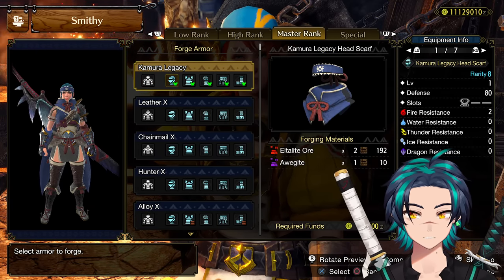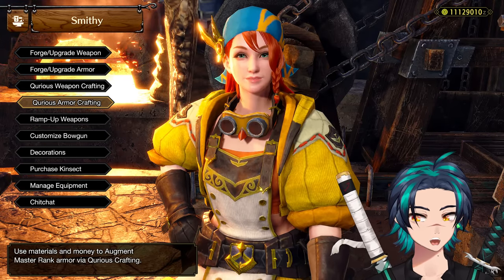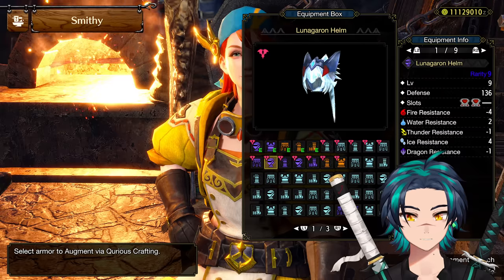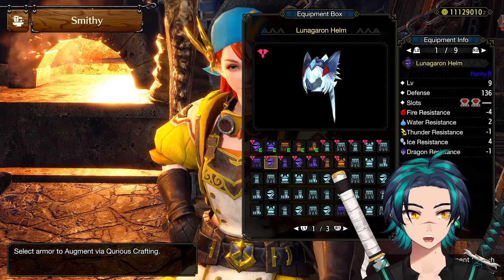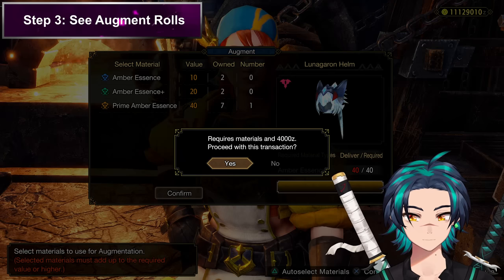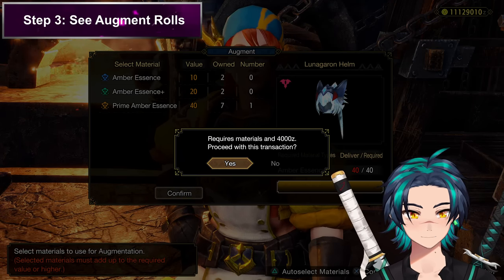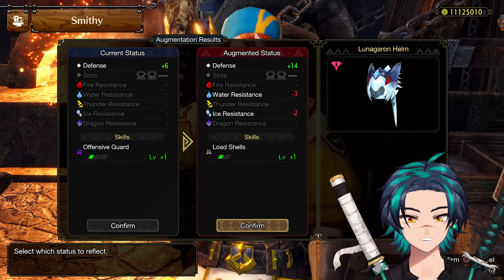So when you have your armor, we're going to use Lunar Garon as an example. What you want to do at the very start is test the armor — what rolls are you going to get? Because you might get something good off the bat and you don't want to just cross over it.